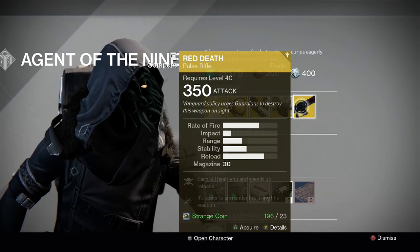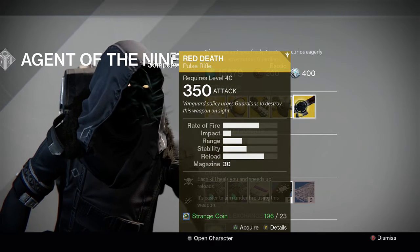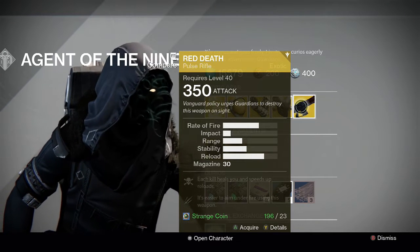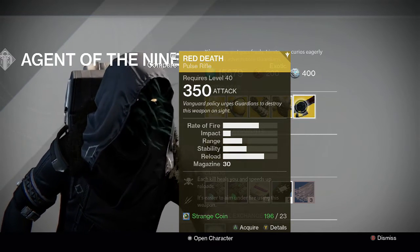Moving on, the Red Death is the weapon of choice this week, brought to us by Azure. Pretty good pulse rifle — if you don't have it I'd recommend grabbing this. If you do have it, well then I wouldn't worry about it. It's only at 350 and I'm level 400 on all three characters. I already have a 399 Red Death so I'm not going to pick this one up.